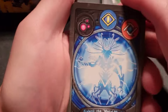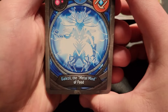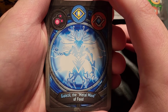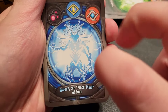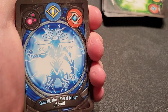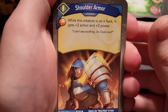Last deck for this video — a really pretty card art. Houses are Dis, Sanctum, and Logos. The name is 'Gilzeal the Metal Mind of Food' — the best name ever, with quotations around 'Metal Mind.' This is our first deck with Sanctum. Starting with Sanctum: Shoulder Armor — while on a flank, this creature gets plus two power and plus two armor; you have to keep it on the flank.